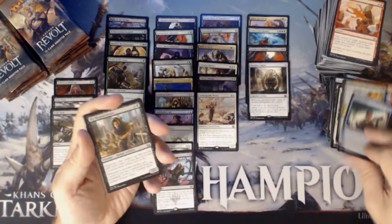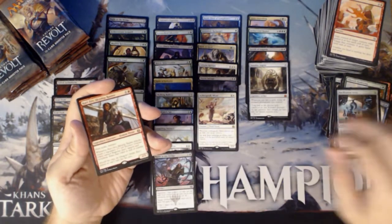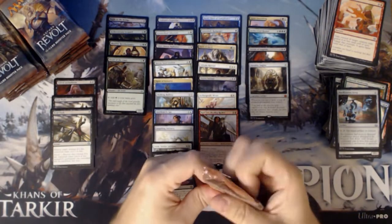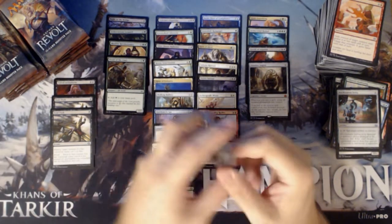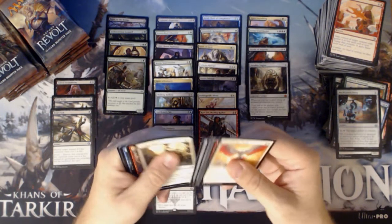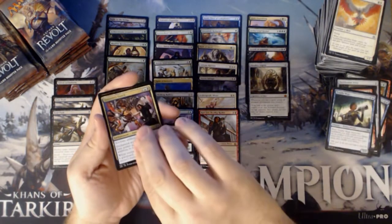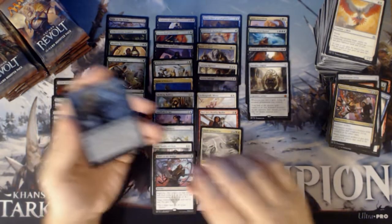We have a Trophy Mage, Slammer Positioner, Pacification Array, and a Lifecrafter's Bestiary. And a Servo. We have a Scrapper Champion, Trophy Mage, Tezzeret's Touch, and Dark Intimations. And a foil Dispersal Technician.